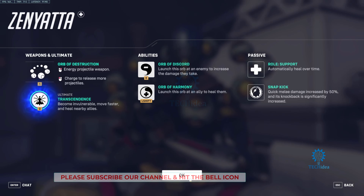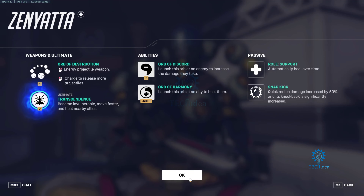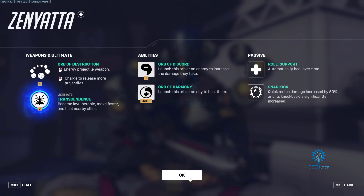Then you've got your abilities. Your E-Ability is an Orb of Discord — it basically increases the damage the enemy will take, whoever you put this Orb of Discord on. And then you've got the Orb of Harmony, which will launch an orb to your ally and slowly heal them.